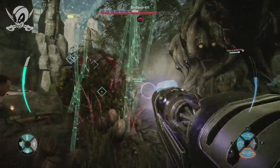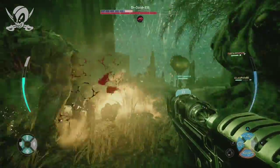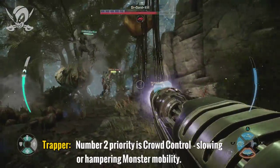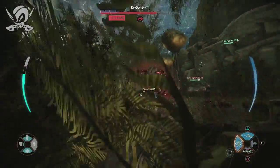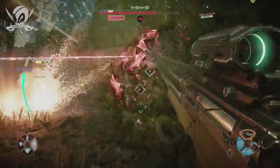Let's talk about dome activities. The trapper's second most important job is crowd control. Maggie has harpoon traps, there's the harpoon gun, and Abe has stasis grenades, which are by far the best.